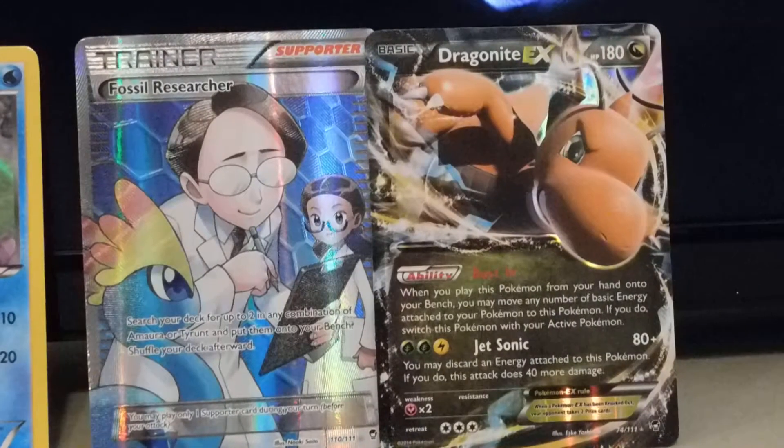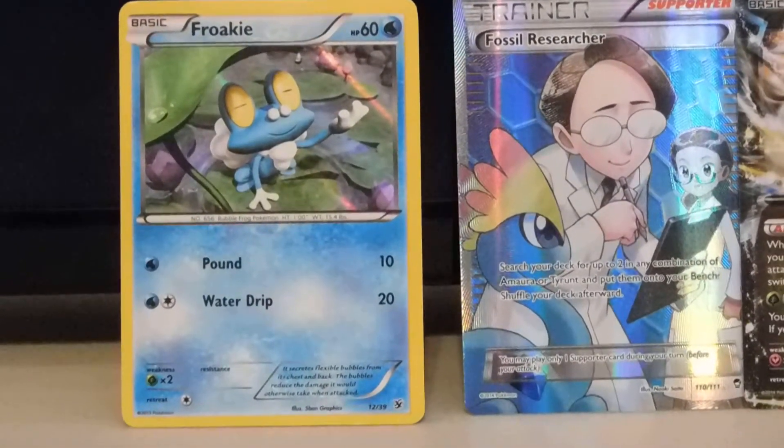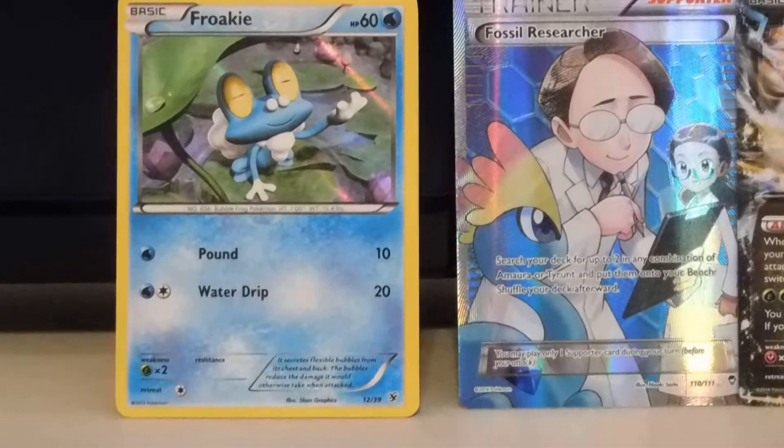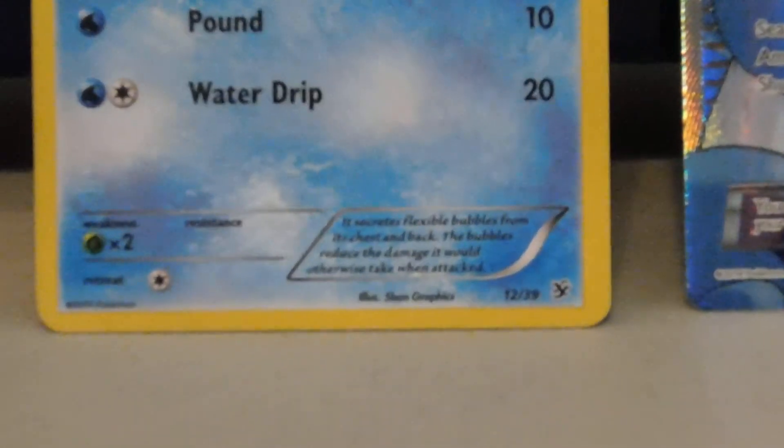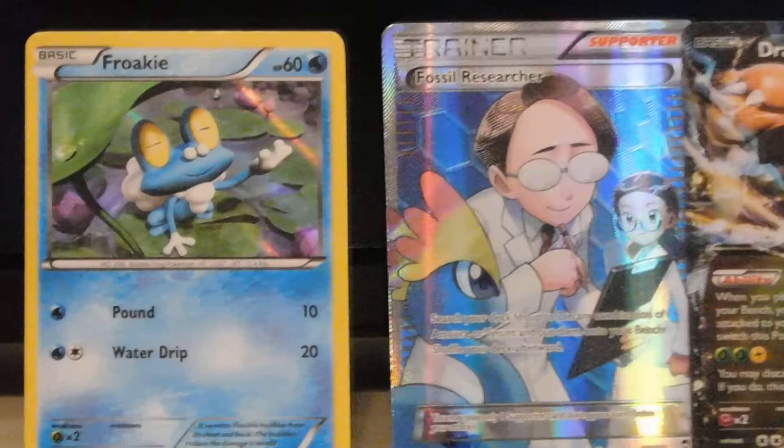So we got the Gengar in the background here. We've got the Dragonite — check him out — the Fossil Researcher, and the Froakie Hollow foil. Is that a rare? It doesn't even say, but it's all foil anyway — so there you go.